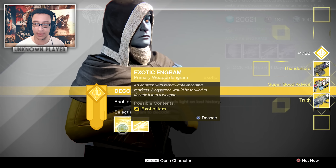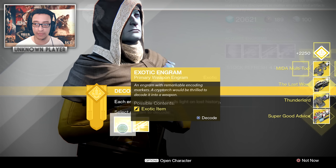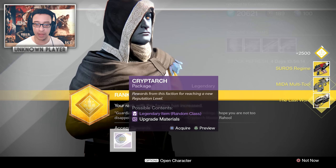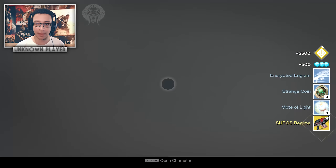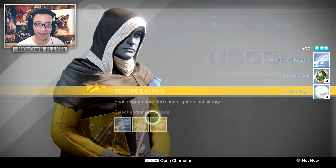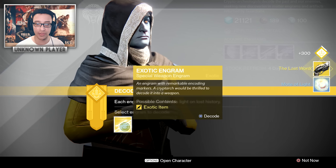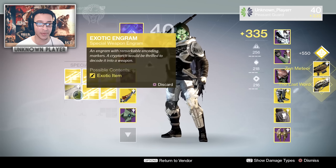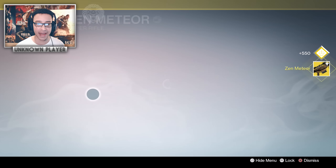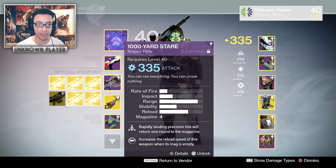I'm thinking 334 is the lowest you can get at this point. This is going to be a ton of infusion fuel for me — so much stuff to infuse. Hopefully this means my Warlock and Titan will also hit 335 with ease, since I've got stuff in pretty much every category. We're getting a load of Crypto packages — I did not expect to get them this often. We've got a Blue Motive of Light as well.